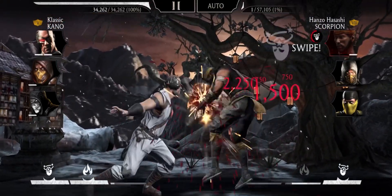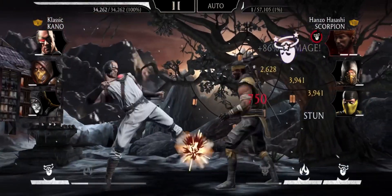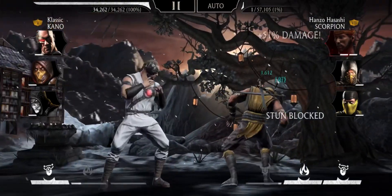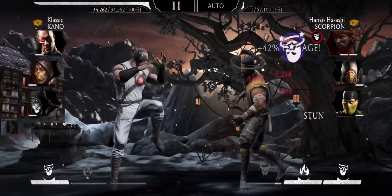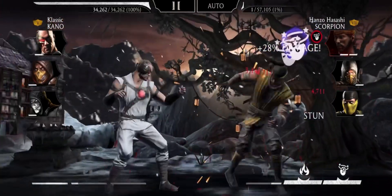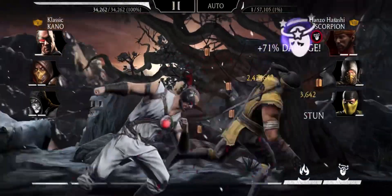Remember, I only have 1 power generation gear on Kano — no Block Break, nothing. This is why he's one of the best gold cards in the game, even at low fusion. Let's say it's Fusion 2, Fusion 3 or 4 — you won't do a lot of damage. But you can stun loop them and let your main characters generate power.